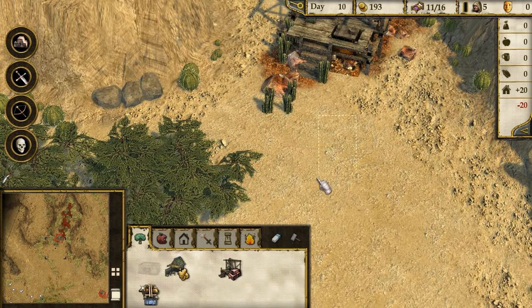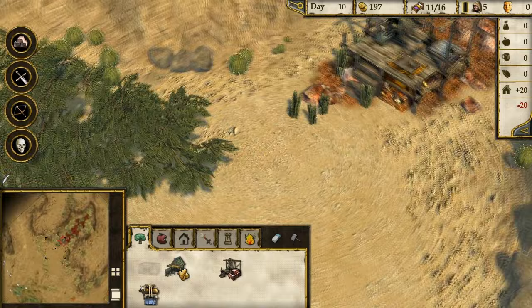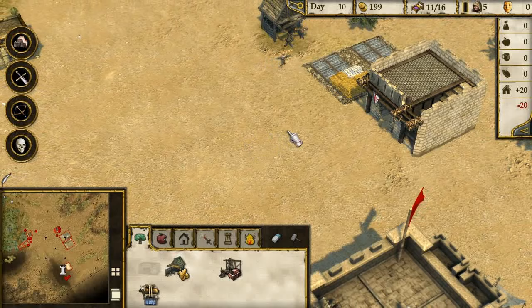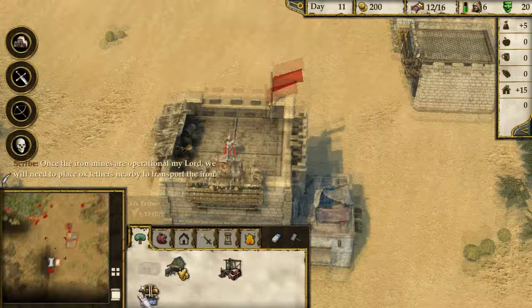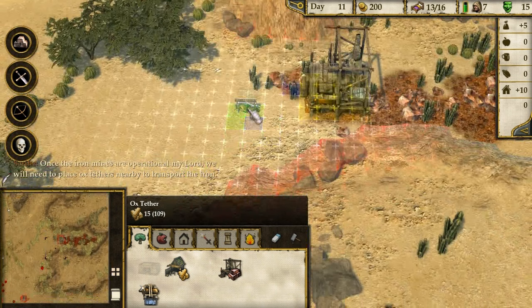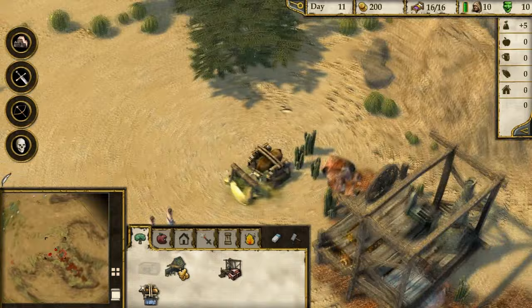We've got enough for an iron mine now, so we should probably get some mining over here. That's quite a cool-looking building. Can we get another stockpile? I think we can only have one stockpile in the whole city - maybe I've placed it badly. The Locust Swarm is causing us to not have many people want to come here. We can always put taxes down. Let's put taxes down - plus five, yay, they're happy now despite a massive Locust Swarm. The iron mines are operational, my lord.